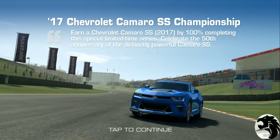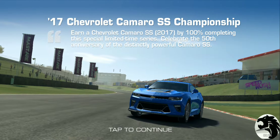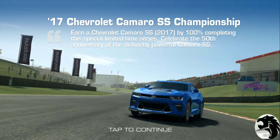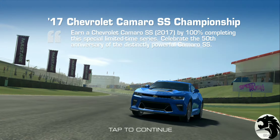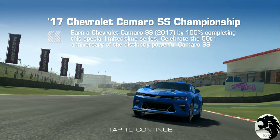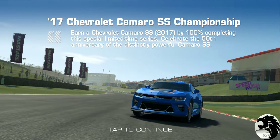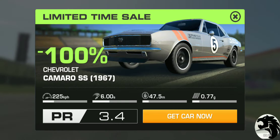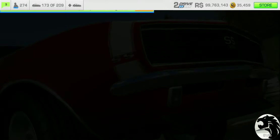So the usual splash screen here. The Chevy Camaro SS 2017 version — you get it by 100% completing the limited time series. 50th anniversary? Oh yeah, 67. So wow, that's pretty cool. And yes, we get the 67 Camaro for free — the 5th year anniversary gift from Fire Monkeys. Since it's free, let's get that.